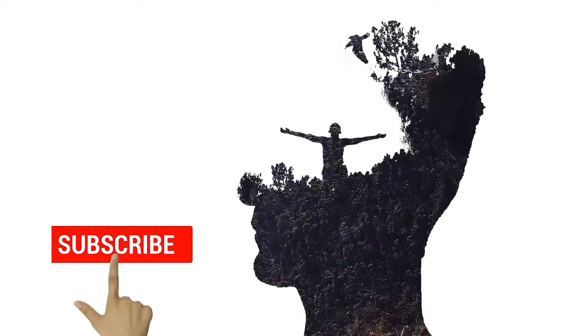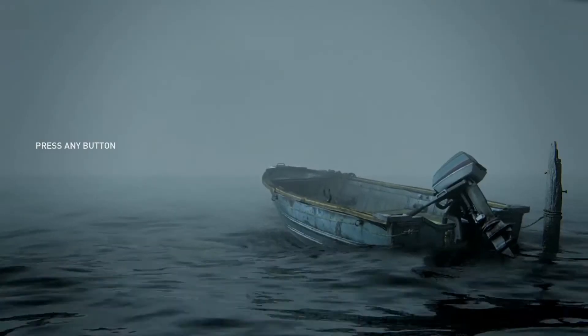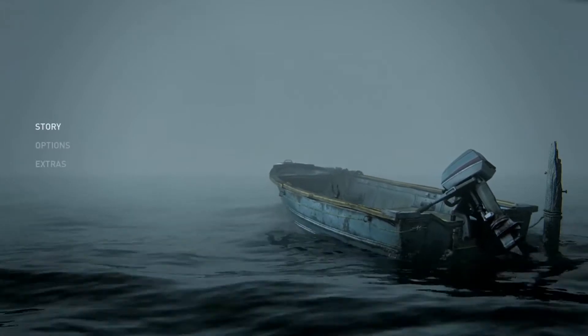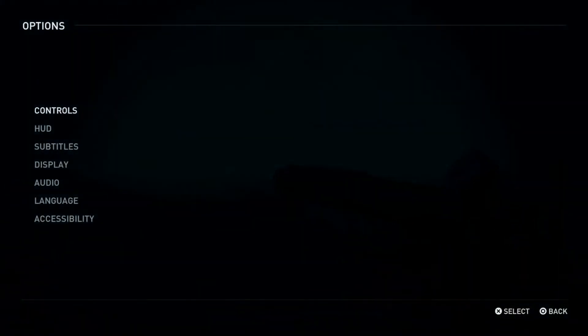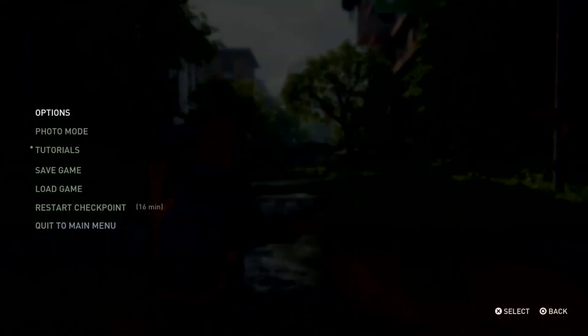Without any further ado, let's begin. Here we are in the game menu. You can simply enter Options in the main menu and go to Controls, or you can just press the Options button in the game and go to Options.